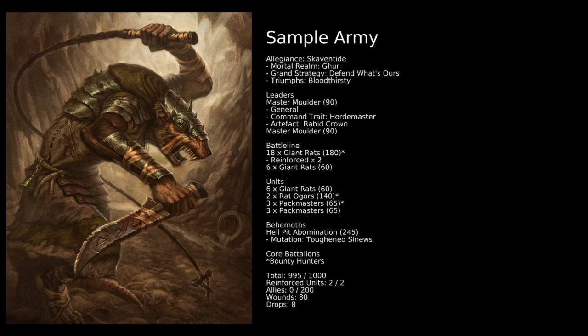We then have a second Master Mulder, because we need two different battle line options. Our two battle line choices are a unit of 18 Giant Rats — which will probably be one of the big hammers in the army, reinforced and in a Bounty Hunters Battalion — and a unit of 6 Giant Rats as our second battle line, chosen over Rat Ogres because we want Galatian veterans on objectives. We've also got another unit of 6 Giant Rats that isn't battle line, our two Rat Ogres, and three Pack Masters as the other two Bounty Hunter units. The Pack Masters will be with our unit of 18 Giant Rats, getting into combat together up front, while our smaller Giant Rat units hold our own backfield.